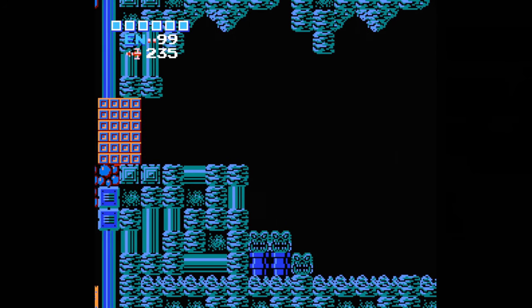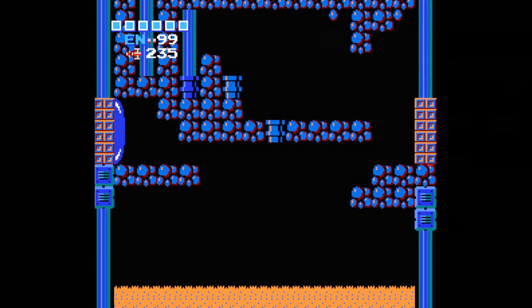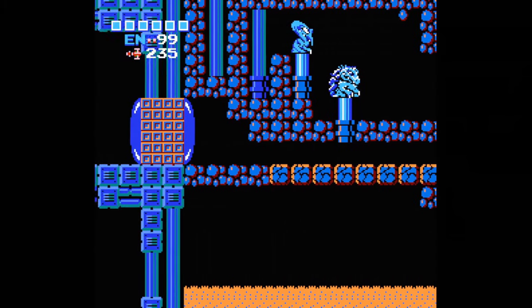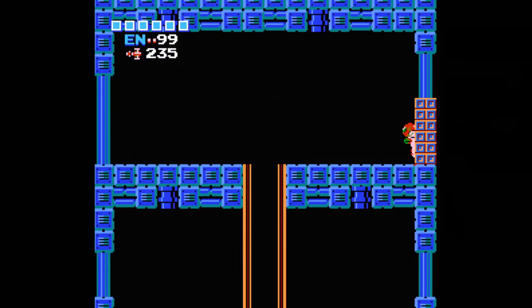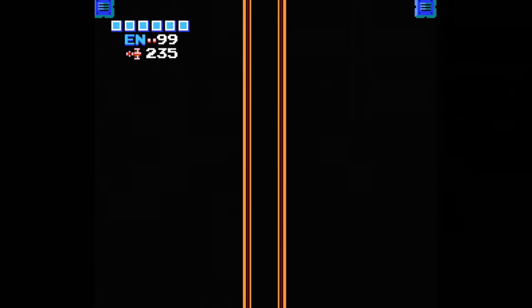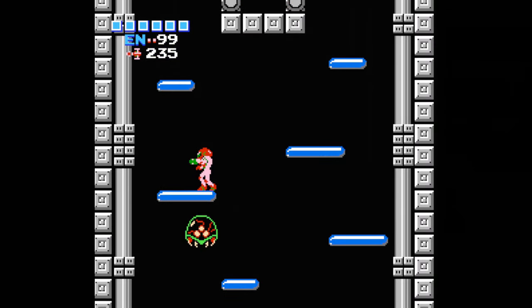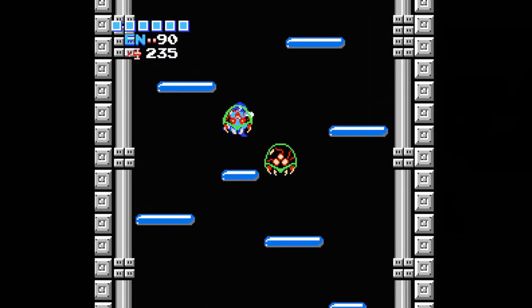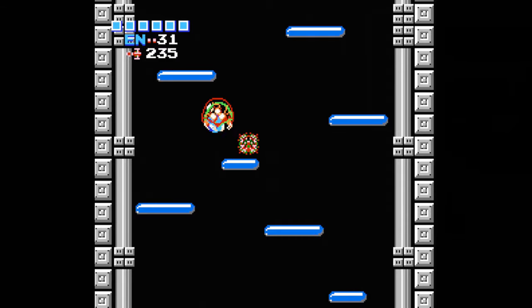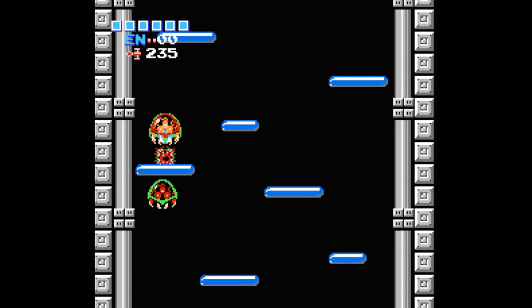Now you can go to the bridge with the statues, shoot them, and the bridge will form. Roll through, and the door leads to the elevator down to the final segment of the game. It's not nearly as complex a layout as the last area, but it's a bigger pain in the ass — especially thanks to the Metroids, who are the reason you need the Ice Beam. They float around the room and try to engulf you, sticking to you and sucking out a ton of your energy.